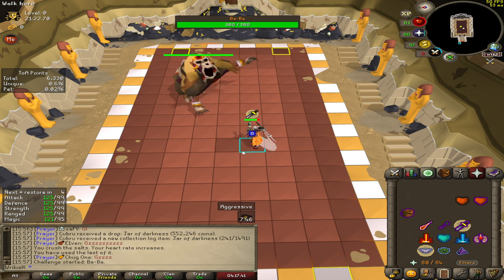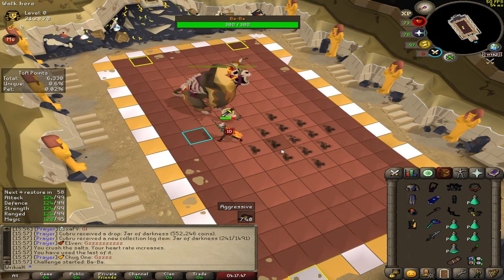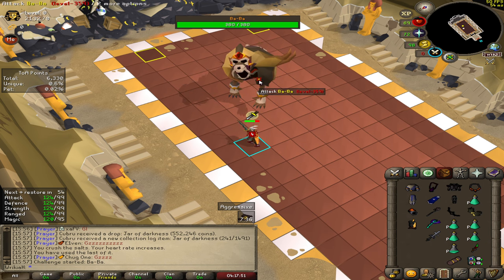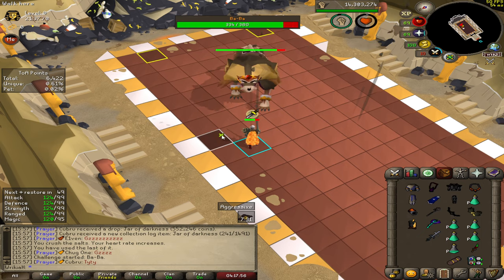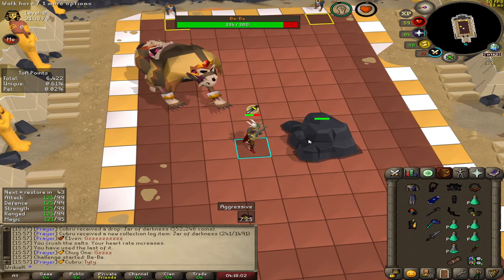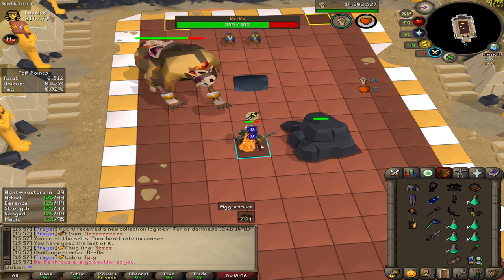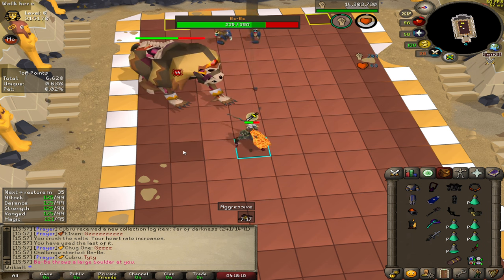Baba has a few different attacks. This is his shadow slam — he's going to stop and pause in front of you, and you're going to see the little dots develop on the floor, and he's going to slam the floor and do massive damage. The falling boulders are a sign that he's going to throw a boulder soon and you need to be out of the way. You need to stand over here by these rocks before he throws a boulder, so that when it does hit, you take minimal damage because the boulder absorbs all the damage.